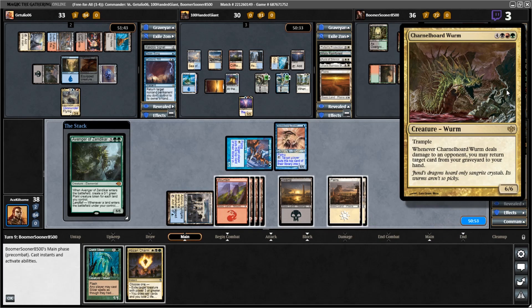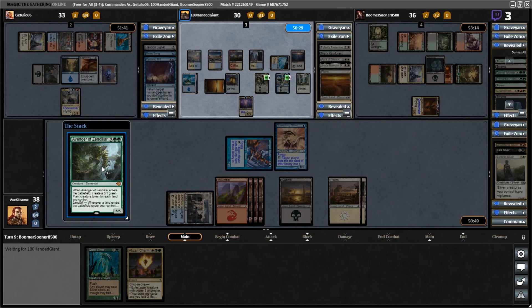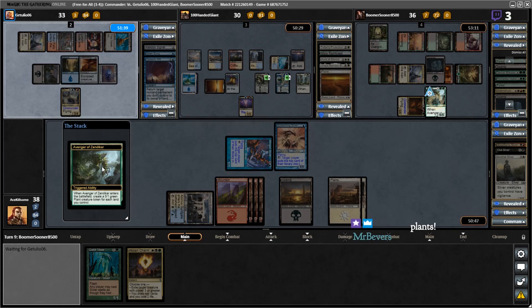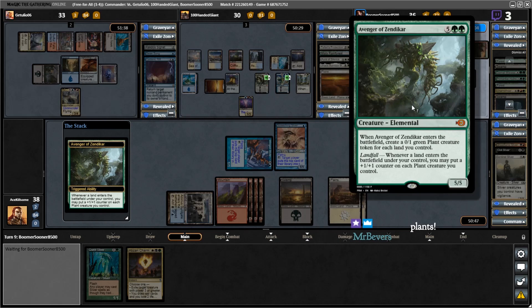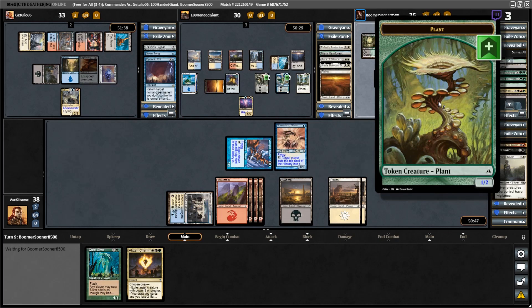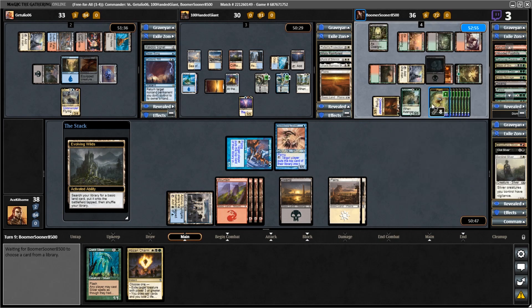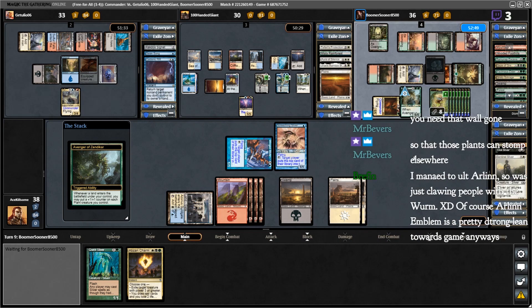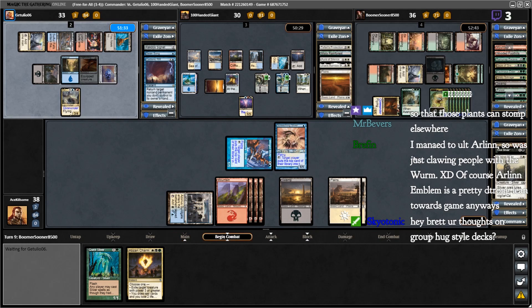It has to deal damage to an opponent in some way. Avenger of Zendikar — oh no! Yeah, there's some plants incoming. That's eight of them — that's nine of them. Nine 0/1s... wait, shouldn't they be two-twos? Put a plus one, plus one on each.